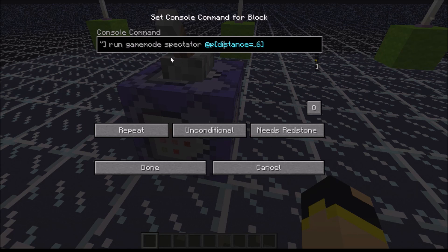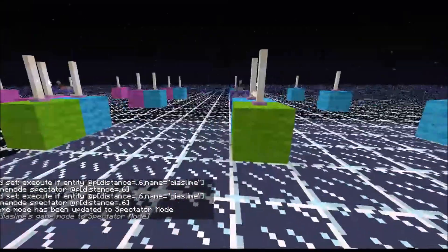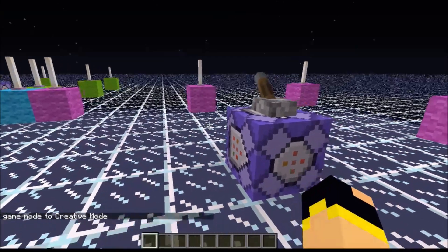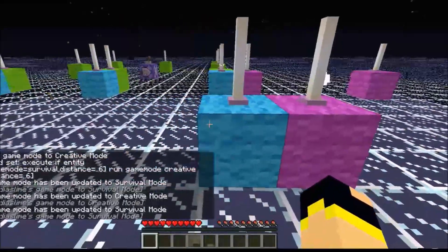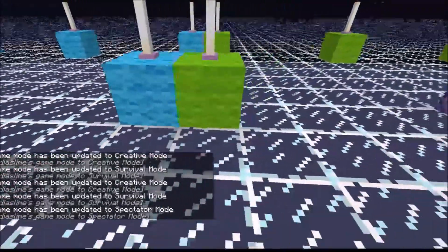I believe that is it. So we can hit done. I've got this set as a repeat and you need redstone, though you could have this set to always active. But if you haven't set it up right, you cannot alter it back — so try setting it to something you could easily change. Hit done and click the switch. Now I'm in spectator mode. Coming to this area — I can't change it now that I'm in spectator mode. If I come to this area, this is creative. This area here will now be survival. You can see the one block difference, and as soon as you enter this area, you'll enter spectator.